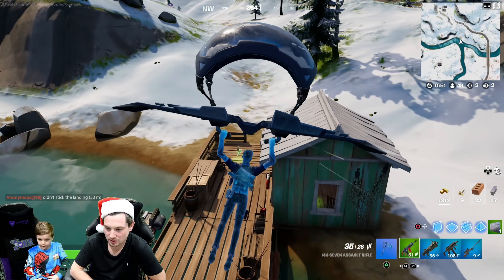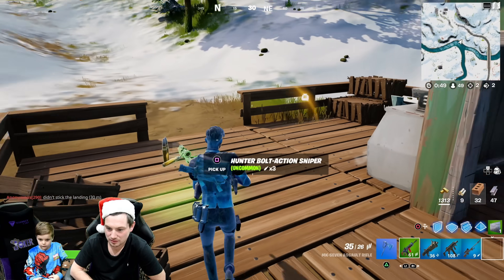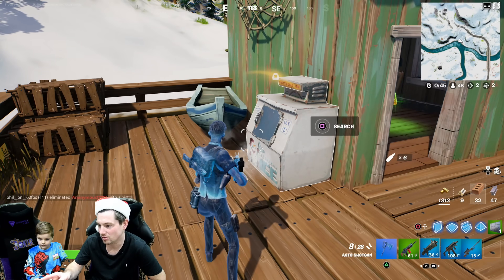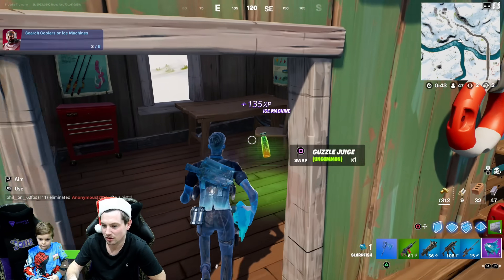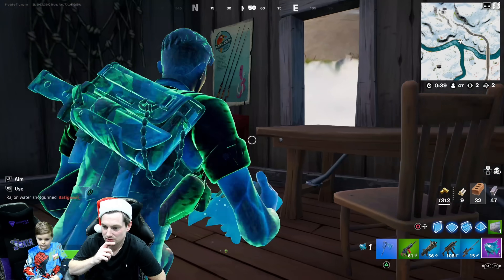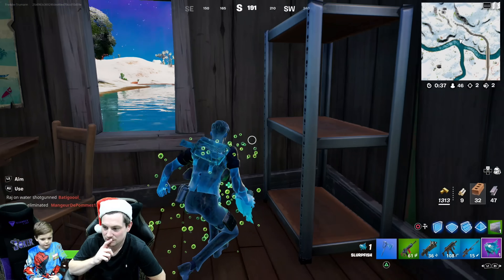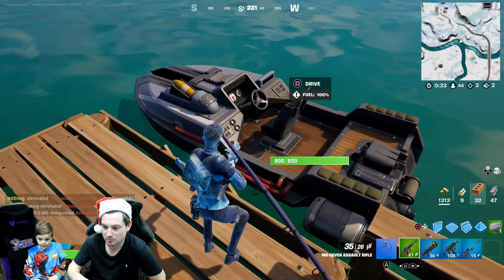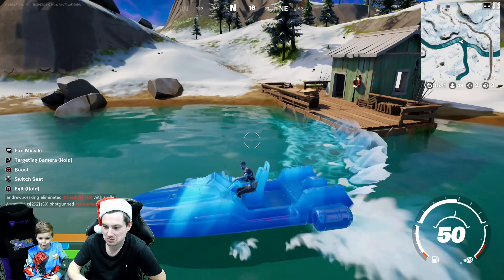What wrap have you got on by the way? Radio Blue — yeah it goes really well. Jump in the boat with it. Both have it from Season 10. Get in that boat — I just want to see the wrap. Yeah it goes really well, it's a nice wrap.